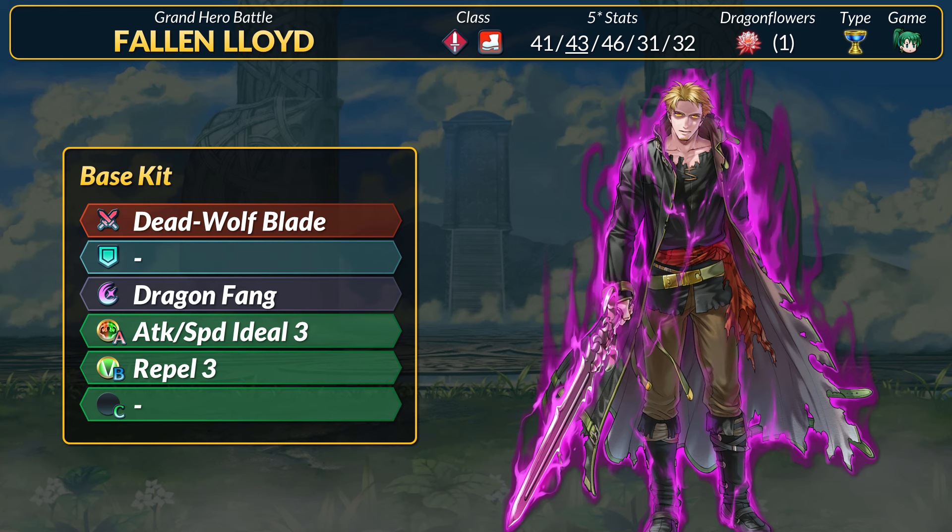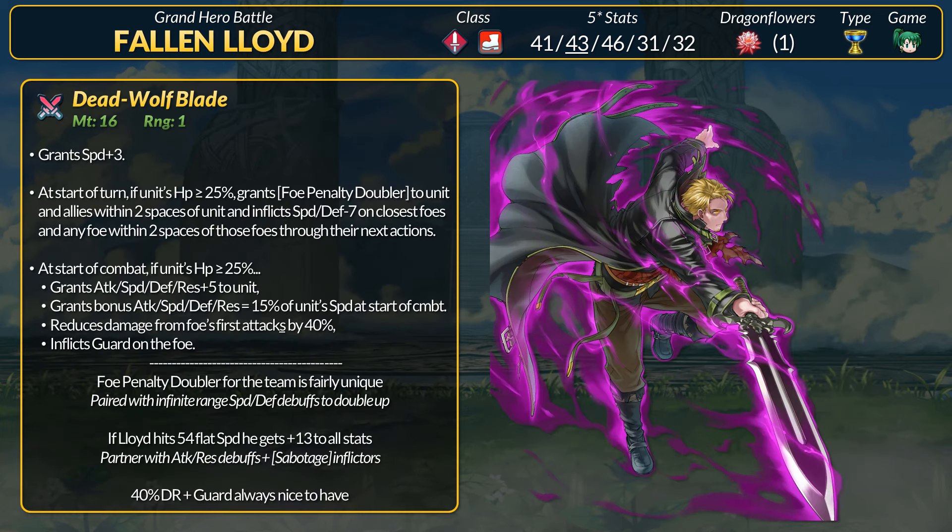For speedy builds, perhaps with Distant Counter, Fallen Lloyd can fill that role just fine. As usual, our Fallen Grand Hero Battle unit gets a unique weapon, and Lloyd has the Dead Wolf Blade — a 16 might sword with another plus 3 speed. Every turn, if above 25% HP, Lloyd gives Foe Penalty Doubler to himself and allies within 2 spaces. At the same time, Lloyd inflicts minus 7 speed and defense debuffs on the closest foe, which then spreads to other foes within 2 spaces of that.